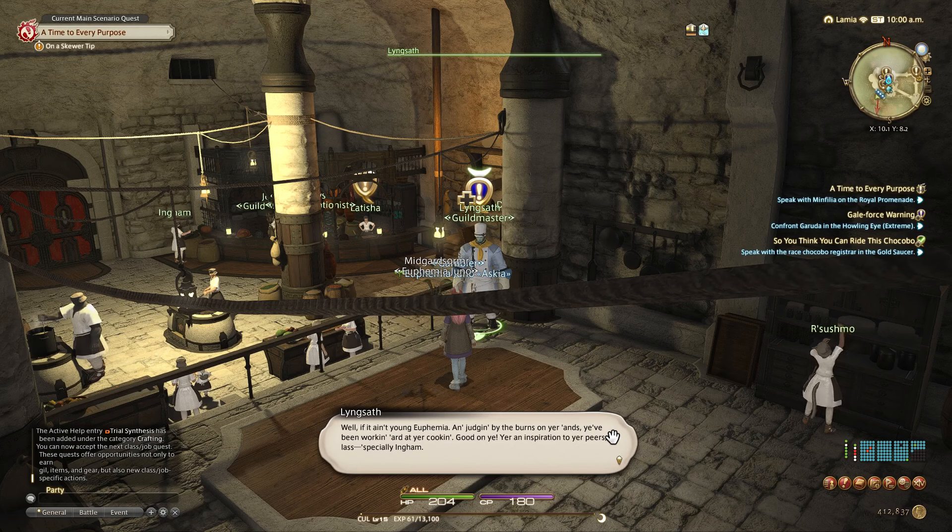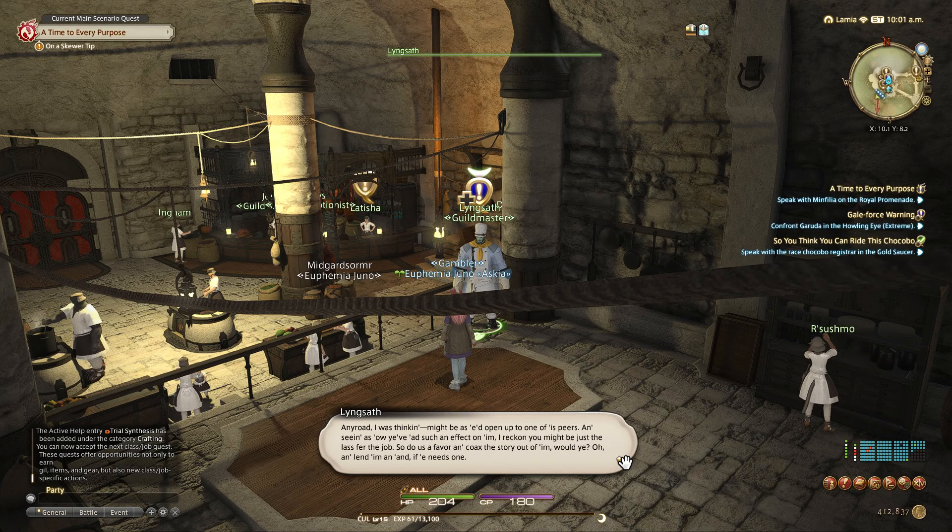'Well if it ain't young Euphemia — and judging by the burns on your hands you've been working hard at your cooking, good on ya! You're an inspiration to your peers, especially Ingham. He's been working like a man possessed since that business with the grilled dodo. Truth be told I'm convinced he's made a mess of things again. I was thinking you might get him to open up — I reckon you might be just the one for the job. Coax the story out of him, would ya?'